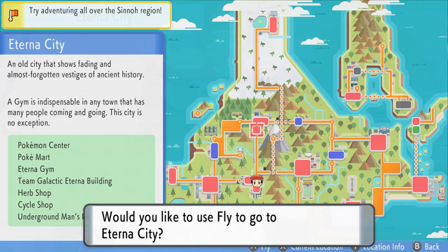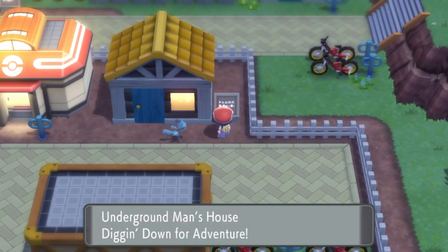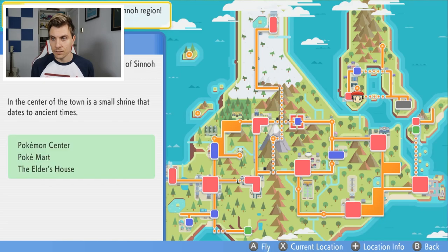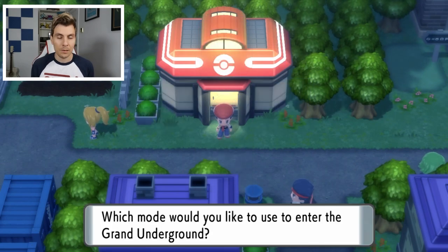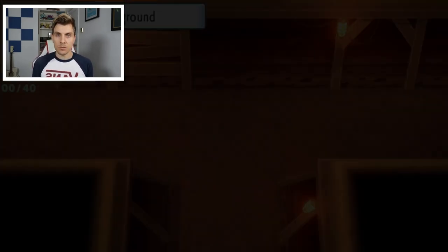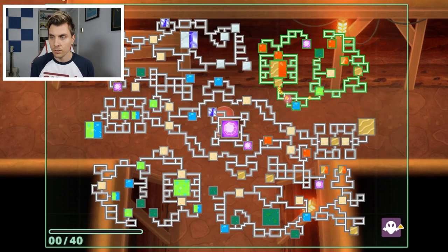The Explorer Kit can be obtained from Eterna City. Just visit the Underground Man's House, which is exactly to the right of the Pokemon Center in that city. So we are here at the Fight Area, and what you want to do is just use your Explorer Kit anywhere in this area — this will take you to the Underground. This area has the best spots nearest to each other, and I'll show you on the Underground map.